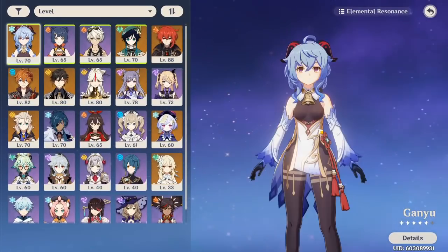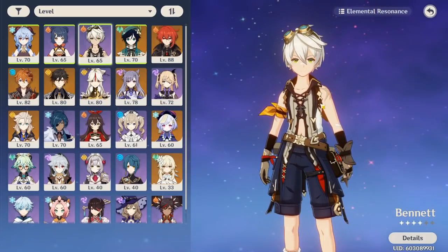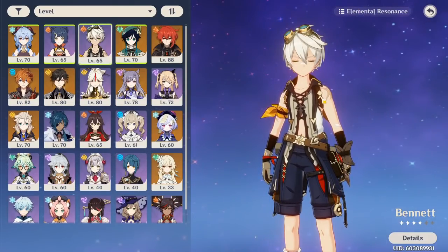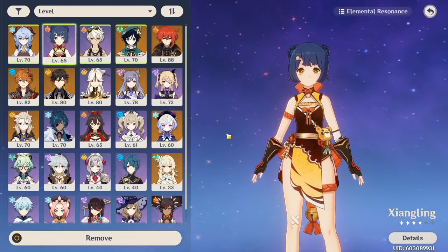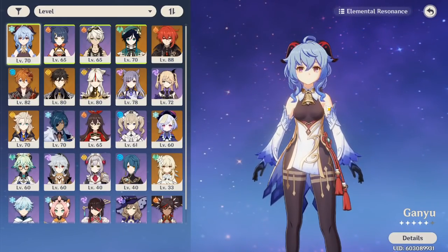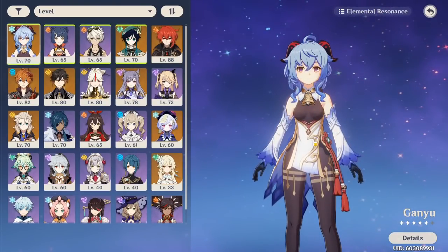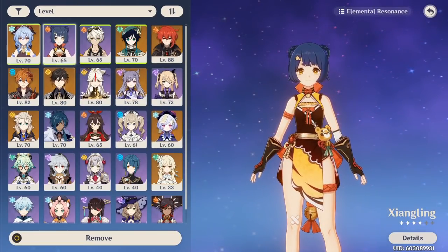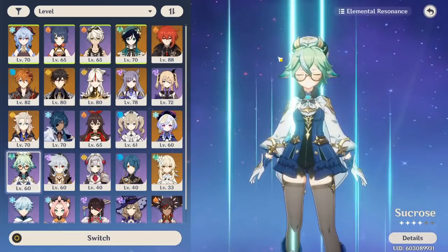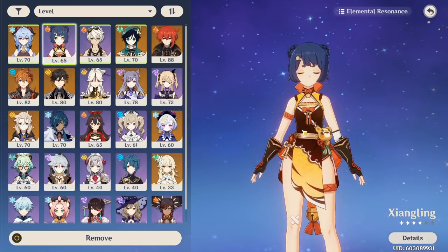Pyro is amazing with Cryo. For Ganyu you can either choose to focus on Melt or not, but either way I'd recommend at least a Pyro support — either Xiangling, which you can get for free, or Bennett. Bennett is really good because he buffs your damage, heals you, and can apply Pyro, though he doesn't apply Pyro very fast so you'll only get a few Melts off with him. Melt on Pyro doubles your damage, but on Cryo it multiplies by 1.5x — still very nice for Ganyu. Running Xiangling with her Pyro Nado combined with Ganyu's ultimate will let Ganyu proc Melt a lot. You ideally want Ganyu to be the one melting because of her high damage.